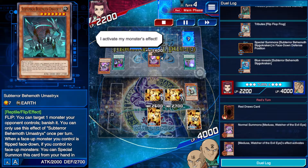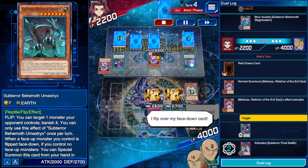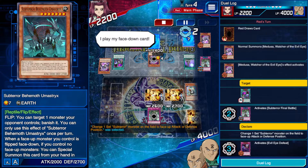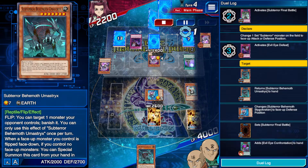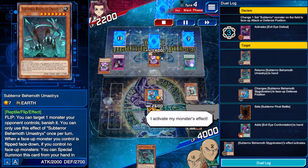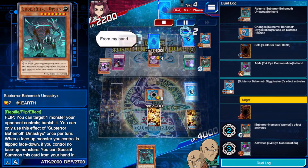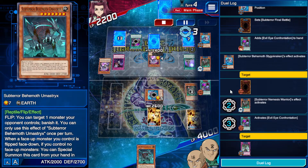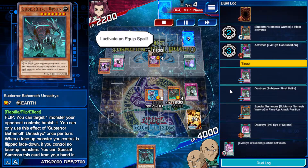I activate my monster's effect — I caught you! I flip over my face-down card, my trap activates. I play my face-down card, I activate my trap card — I caught you! And you get to bring Nemesis Warrior back onto the field, which is pretty neat. I activate a quick play spell.